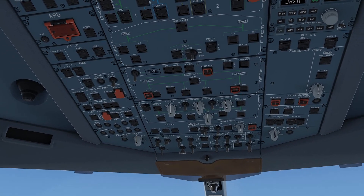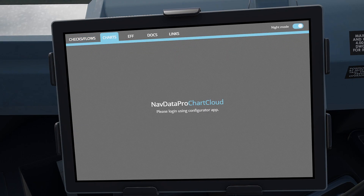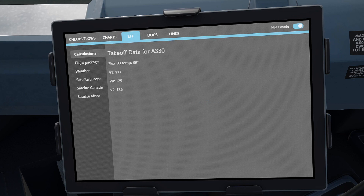The new addition is the EFB, or Electronic Flight Bag. This tablet device lets you run through checklists, look at charts and other PDFs, performance calculations, weather, and even browse certain websites.